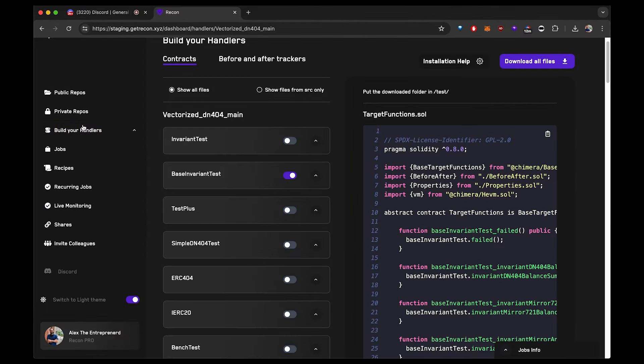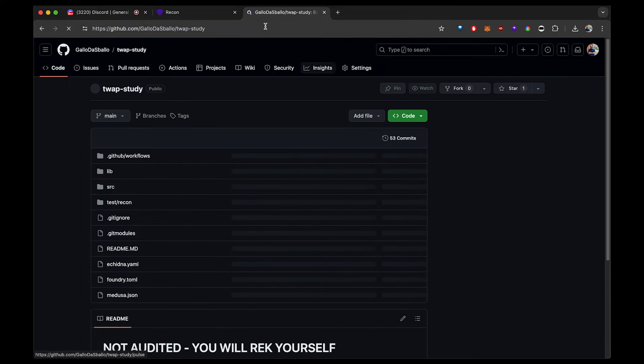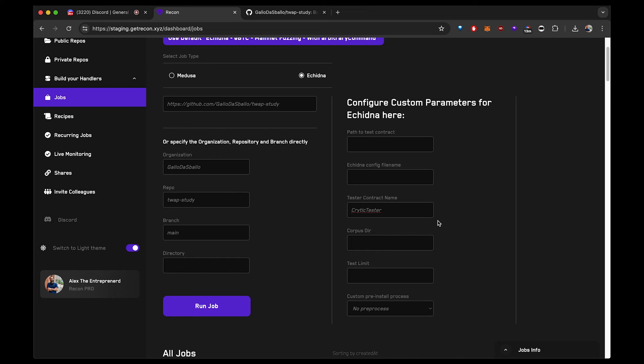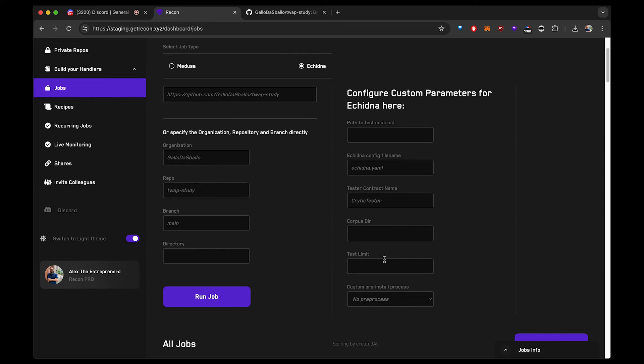To run Echidna on the cloud with Recon Pro, first grab the repo, then click on the Echidna option — you'll see different options on the right. This looks similar to using Medusa, but we need to add a few more parameters. We specify that we need to compile everything, name the contract CryticTester, set the config to echidna.yaml, and optionally specify a test limit — otherwise it defaults to around 10,000 or 50,000 runs after our latest upgrade.